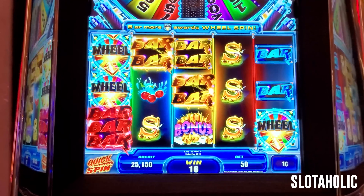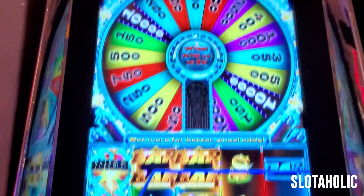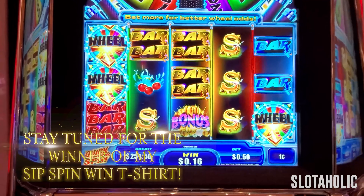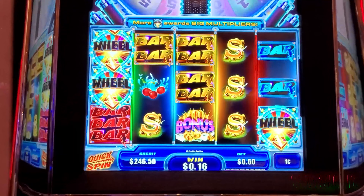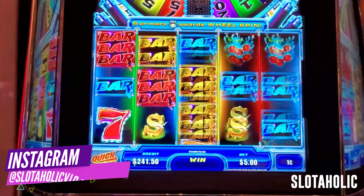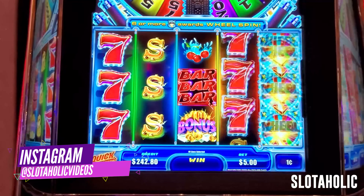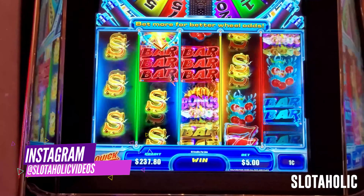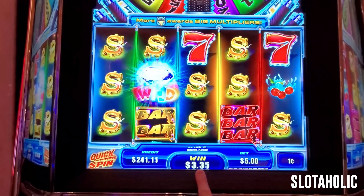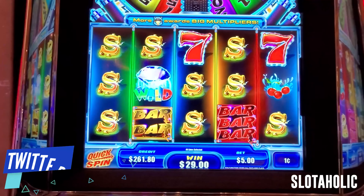Okay, I'm putting my ticket — $251 — into Quick Spin, and let's see if we can get a fun quick session on a $5 bet. We need to get six of these wheels and/or the bonus. Come on, big money honey! Come on, big win for Christmas — let's spin the wheel, that should be good. I hope this is $1.50 for five of them though. $29!